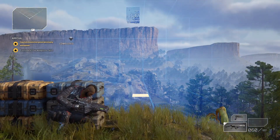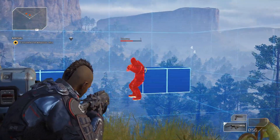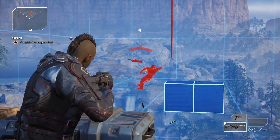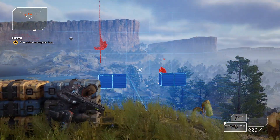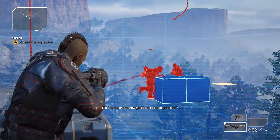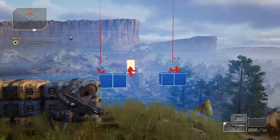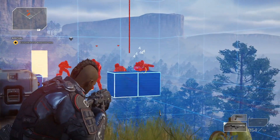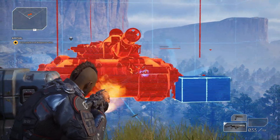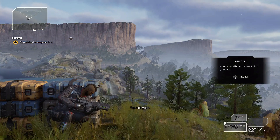We've completed all the objectives and we've got just a few more to take out to complete the weapons test. Your character does a pretty good job of getting back behind cover if you're not holding down the left trigger. So you'll want to do that if you ever need to reload — just let go of the left trigger, press X to reload, and then you can hop back out and start shooting again.